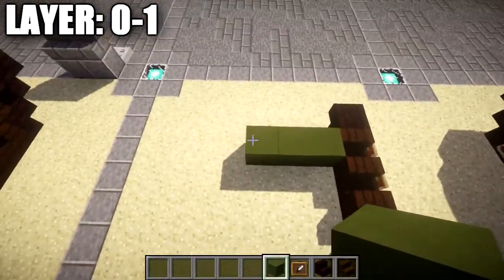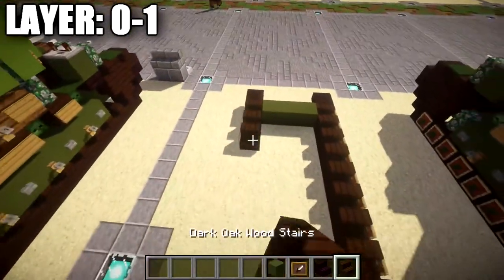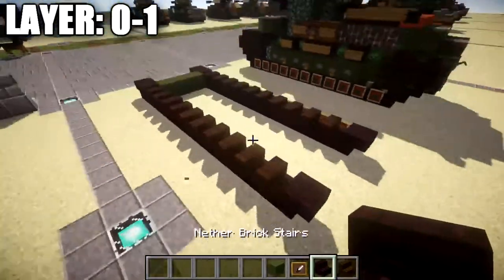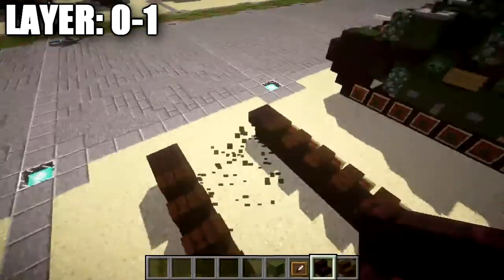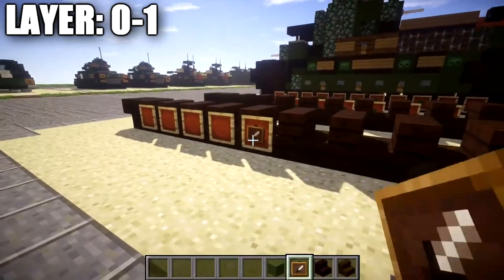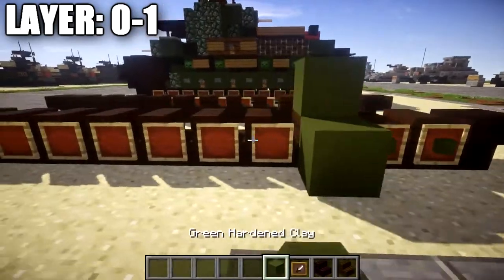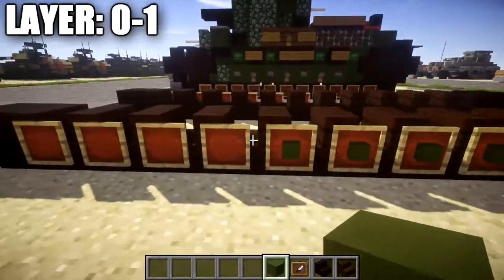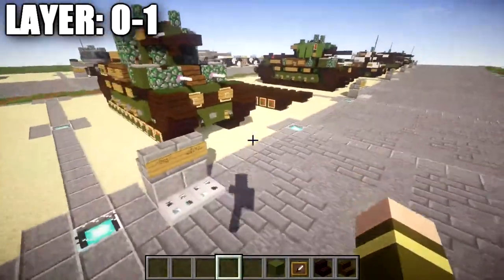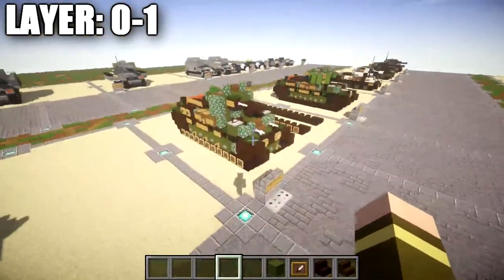On the right side of these stairs, place down a row of item frames all the way down, then place green hardened stained clay in all the item frames to make the road wheels. Once that's done, skip a space of three and copy the same thing over to the left side — a long row of dark oak wood stairs with nether brick upside-down stairs on both ends. Place the item frames on the outside, the left side of those stairs. That completes layer one.